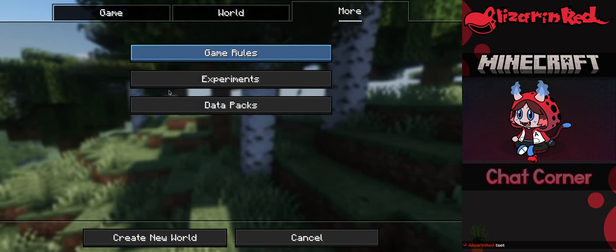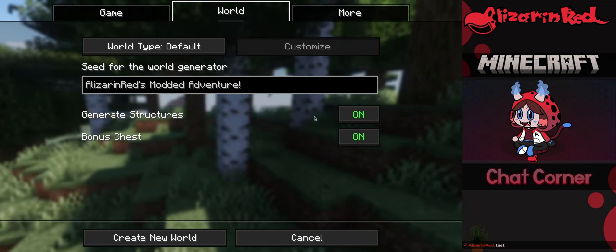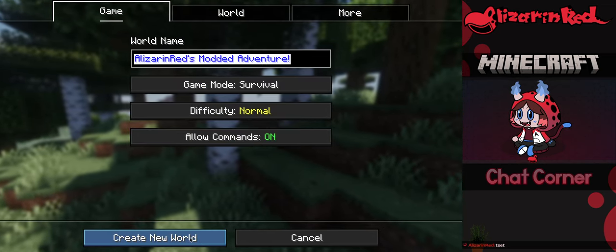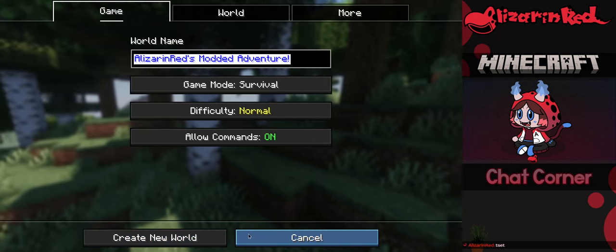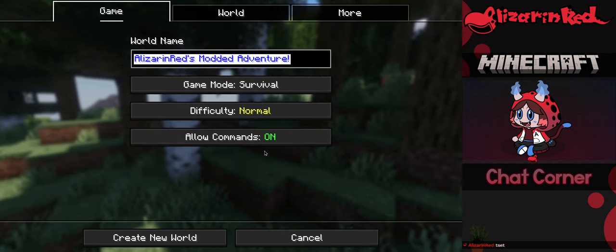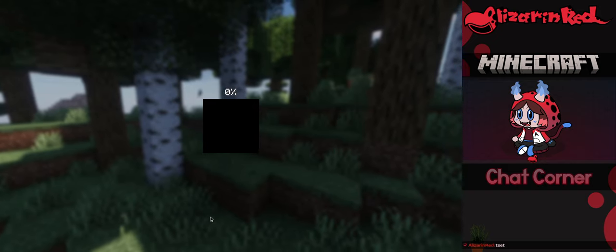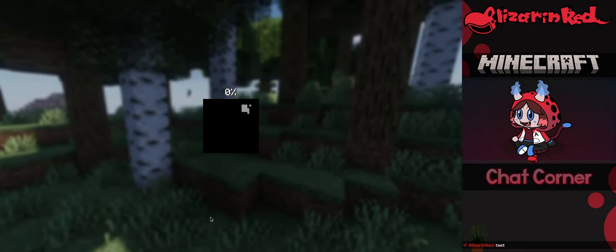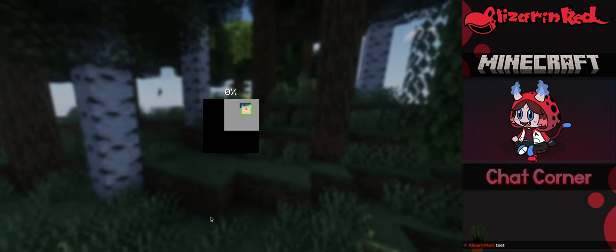I have a few data packs and some world generation changes — object generation stuff. Without further ado, we're going with normal difficulty survival. Commands are on just in case. Let's create the new world — there's a lot of fun stuff we're going to find, it should be a fun time.